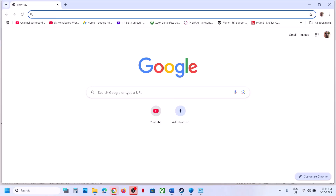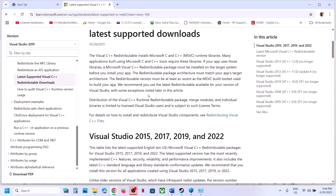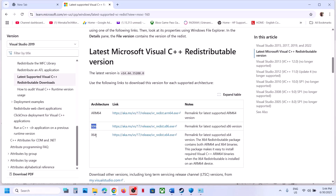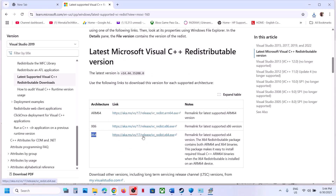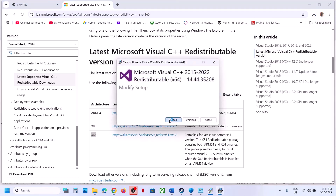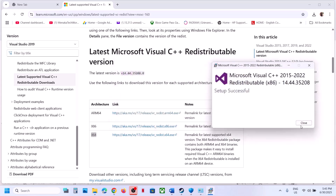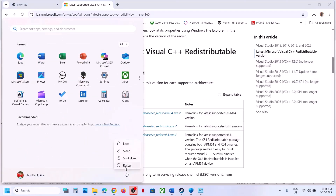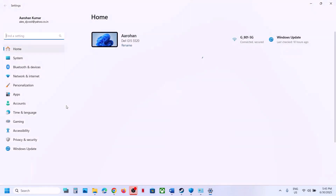The next step is to install the Visual C++ redistributable. Copy the link provided in the video description and open it in a browser — it will take you to the Microsoft website. Scroll down and you'll see the x86 and x64 versions; you need to install both. Download the x86 version, run the exe — if you see a Repair option click Repair, if you see Install click Install. Click Yes to allow and let the installation complete. Do the same for x64.